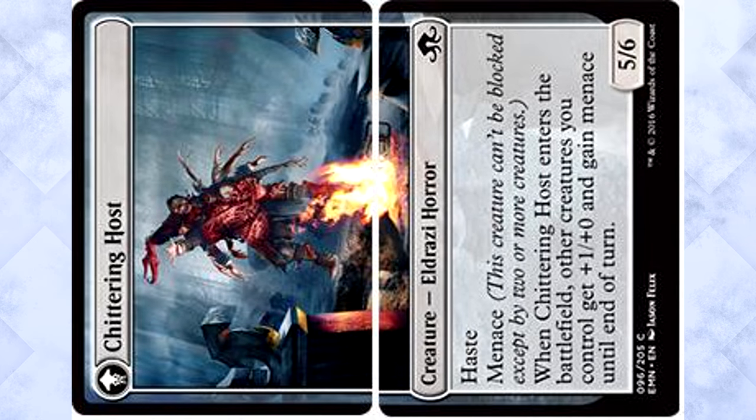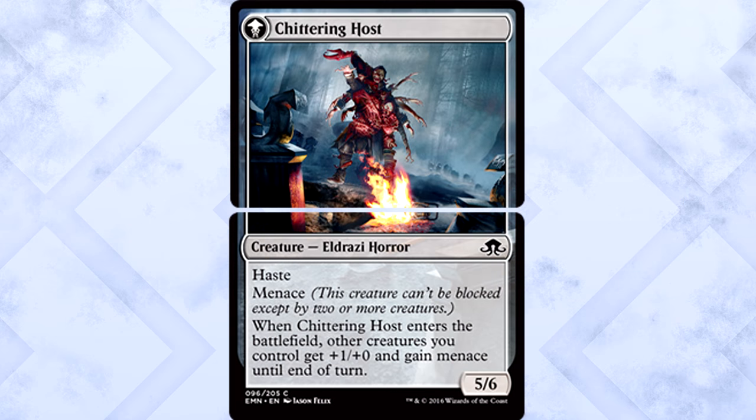When it enters the battlefield, other creatures you control get +1/+0 and gain madness until end of turn. So this is like a mini Exodia — you get both creatures in play, then whenever it's triggered, you combine them. This is like Magic plus Yugioh plus Unglued. The backside of these cards looks so weird — what a peculiar mechanic.